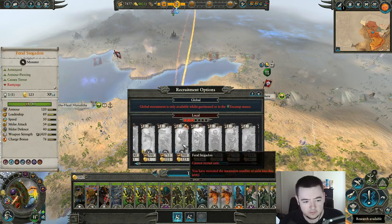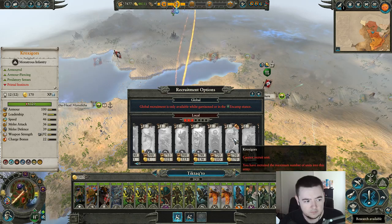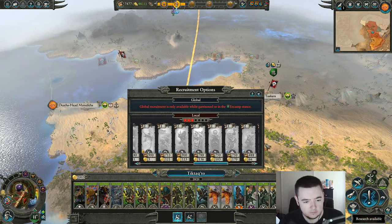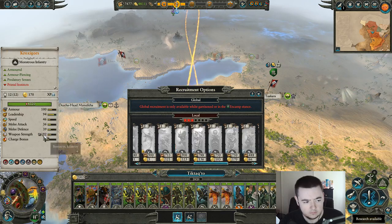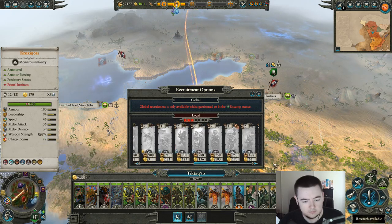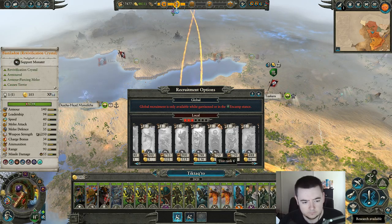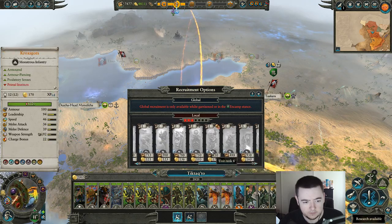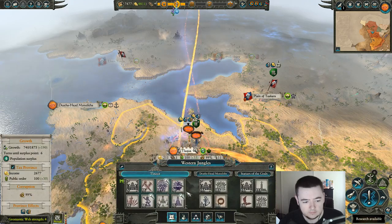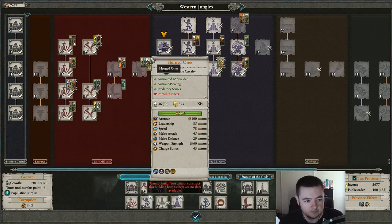What are Kroxigar again — are they anti-large? Oh, there's armor-piercing, anti-infantry — or not anti-infantry, just armor-piercing it looks like. Oh, you are good against infantry. Okay. Oh you know what? I don't even have that building — that's why I can't recruit any. I don't have that built. Well, I guess we're not doing that.